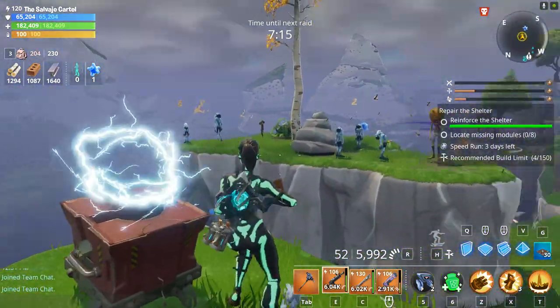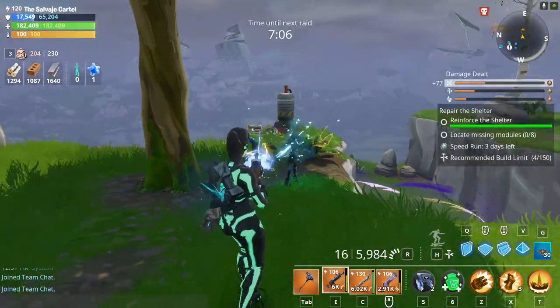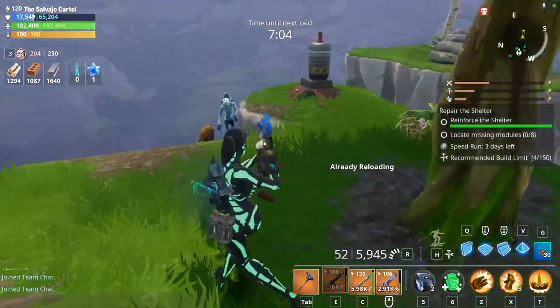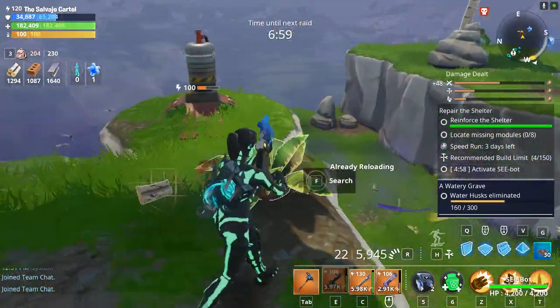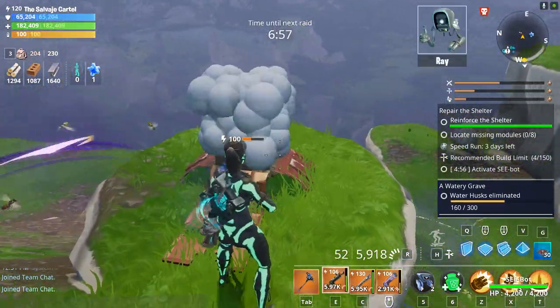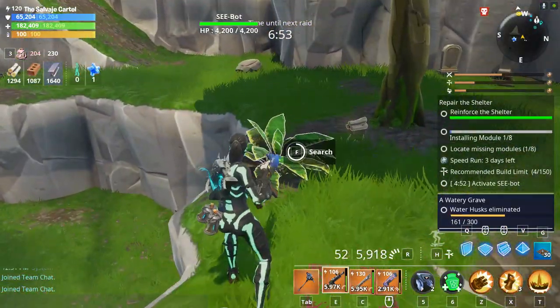Why am I doing this? Because in Repair the Shelter, whether you build around the shelter or you don't build around the shelter, the same amount of husks are always going to be spawning. In other words, if you're building in Repair the Shelter, you're wasting your materials. And there's a lot of people that play Fortnite Save the World still to this day that are very, very skeptical of that so-called theory.